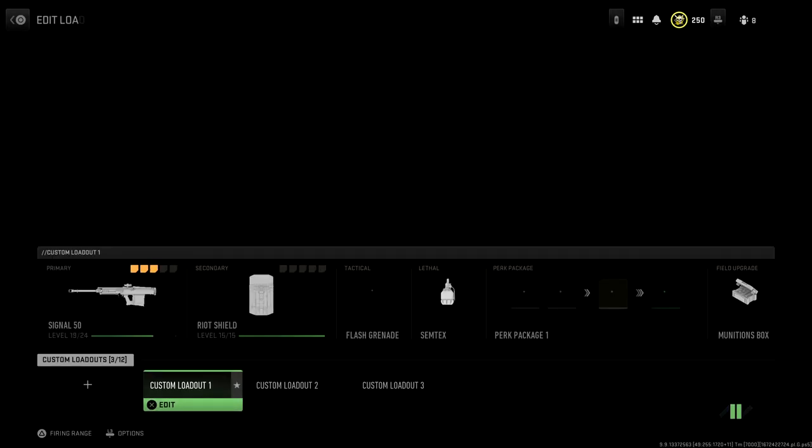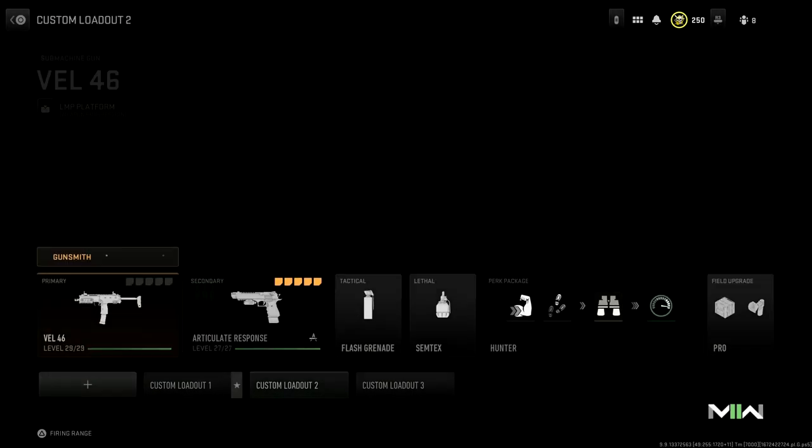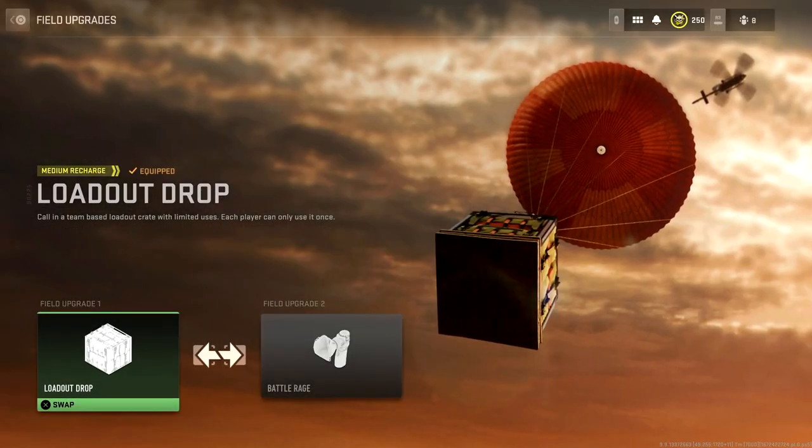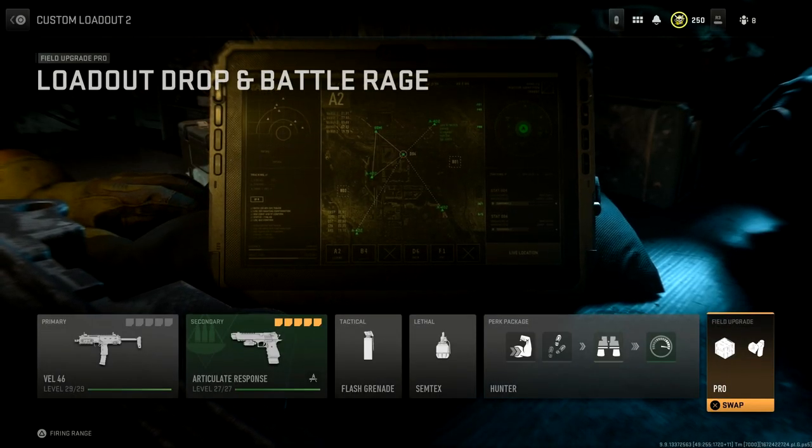Welcome back to the channel, it's Gaz here. We have an awesome glitch today. What you need to do is go over to your field upgrade and turn on your loadout drop in upgrade slot 1 and battle rage in upgrade slot 2. What we're actually going to be doing here is getting basically god mode — unlimited health regeneration, unlimited sprint.